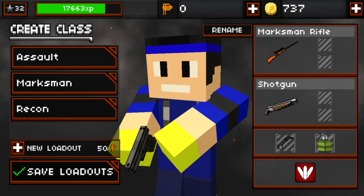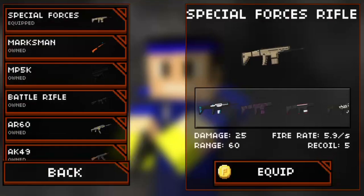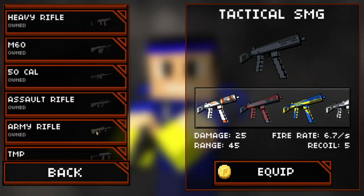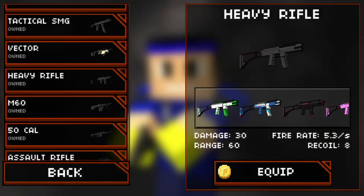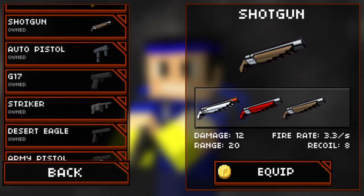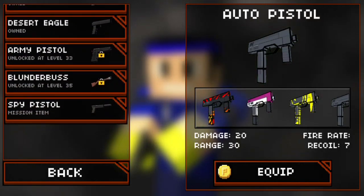In this game you can have different types of loadouts — they can be customizable to your liking pretty much. As you can see here I have my primary weapon, a sniper class and a recon class, because that's the default you can have in this game. There's a primary class, a weapon, a backup, and melee weapons in this game.